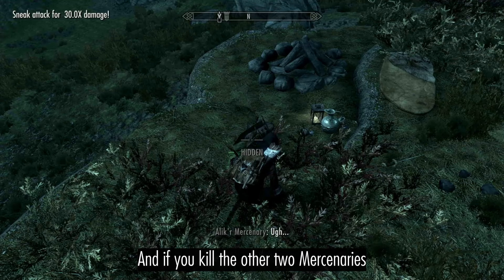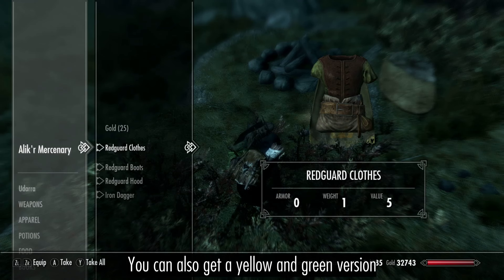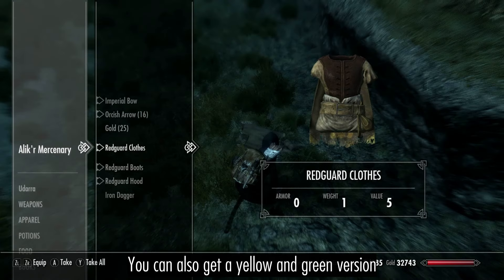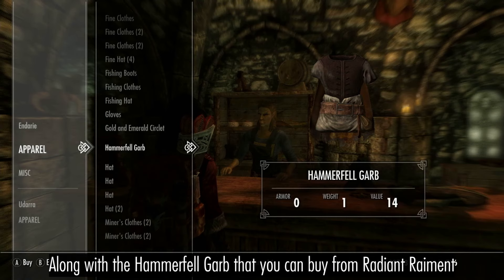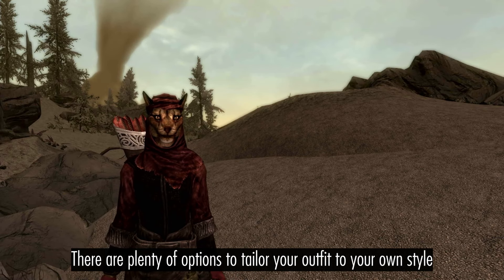And if you kill the other two mercenaries you can also get a yellow and green version. Along with the Hammerfell garb that you can buy from Radiant Raiment, there are plenty of options to tailor your outfit to your own style.